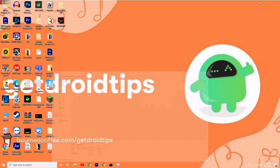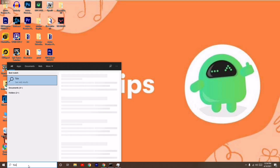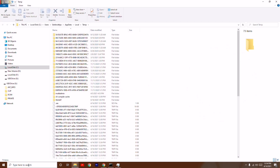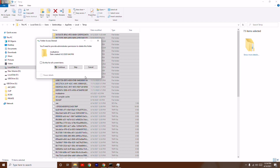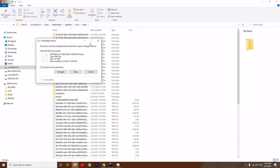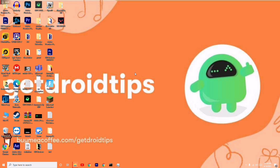The next solution: go to the search bar and type '%temp%' then press Enter. In some cases, many unwanted files will be running in the background when you try to play the game. Press Ctrl+A to select all and delete the entire temp folder contents.